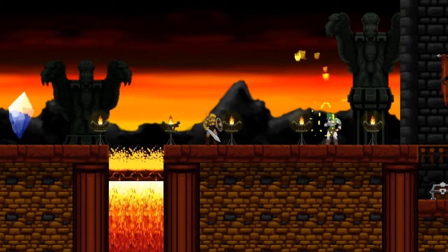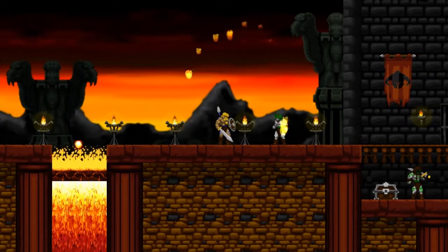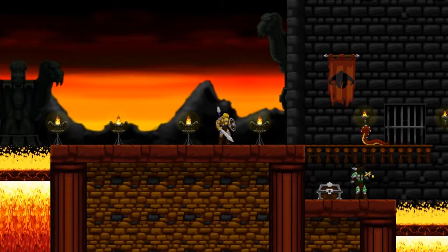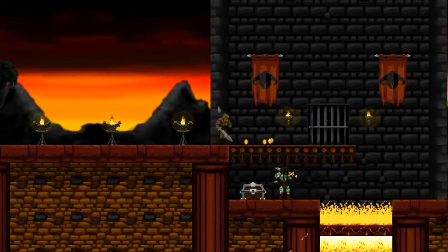Fireballs, fire flingers. Also fire snakes. They spit fire when you get near them, so it's best to jump on them rather than attack them head-on.